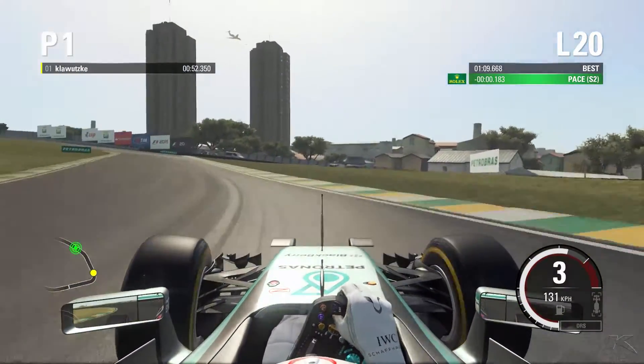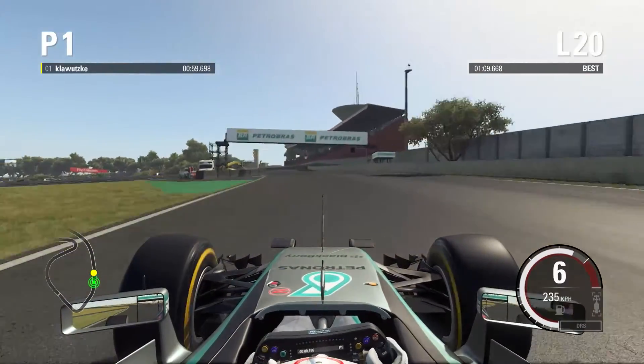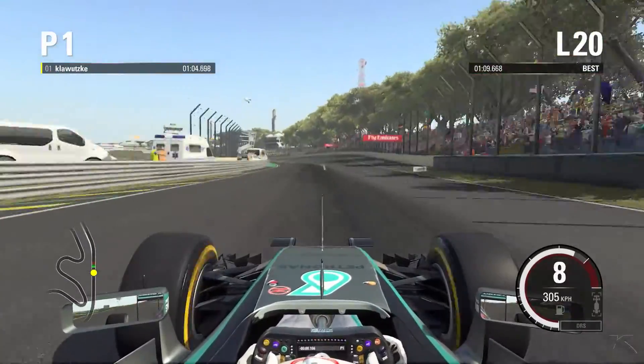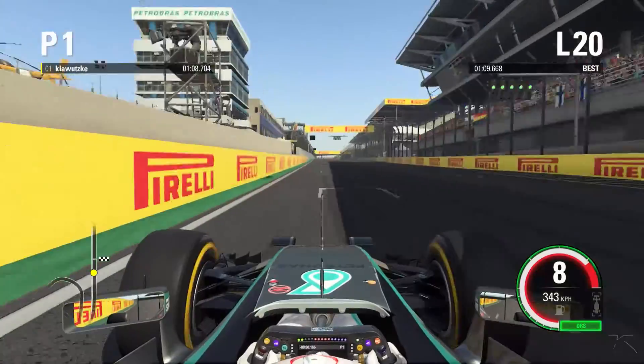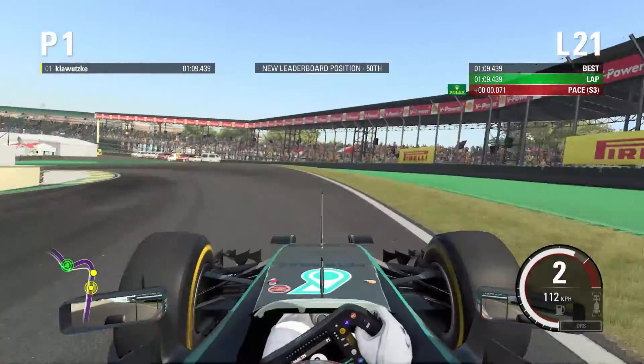Third gear here — it's important to take as much speed as possible out of that corner and have good traction, because this is the longest straight on the circuit and otherwise you would lose lots of time. Open your DRS. And that's a really short lap of Brazil — the second shortest lap of the calendar in my opinion.